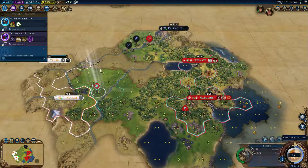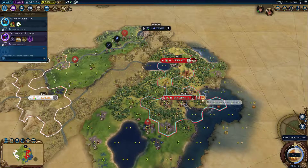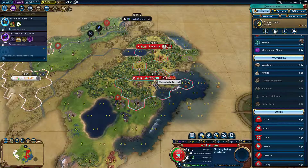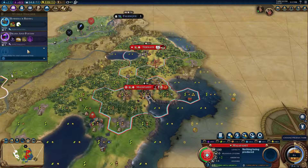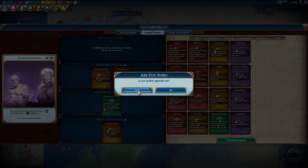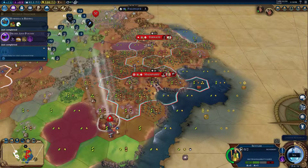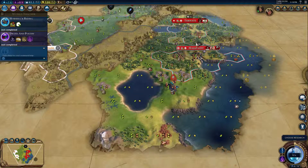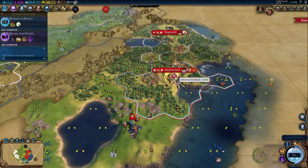I'm going to change to Drama and Poetry so I can change my policy cards and apply the 50% card. What this is going to do for settlers is that all the saved production in my city will then be amplified by 50%. Let's just wait out this timer. Now you're seeing it still shows two turns — I'll click on this and when the turn rolls over the settler will instantly complete, even though it displays two turns. And there we go — the settler pops out.